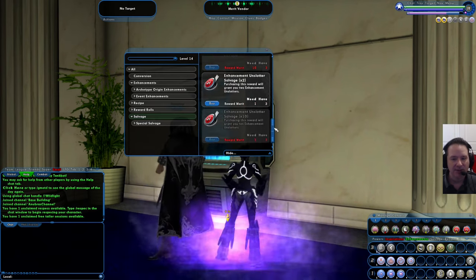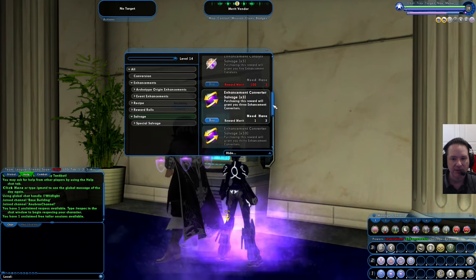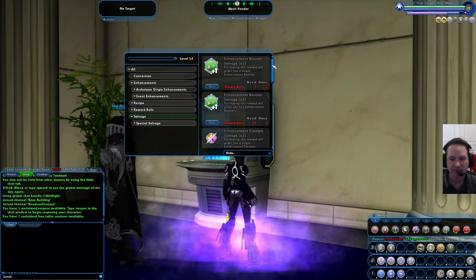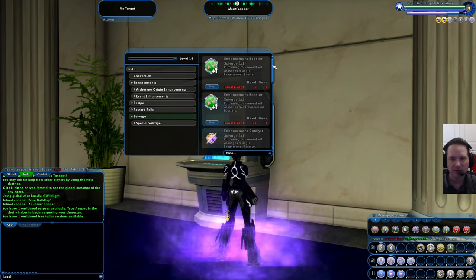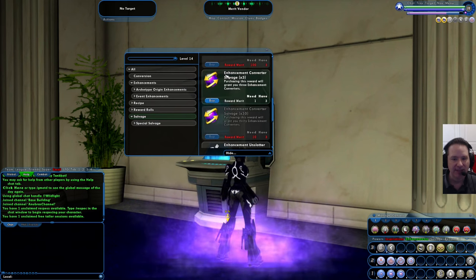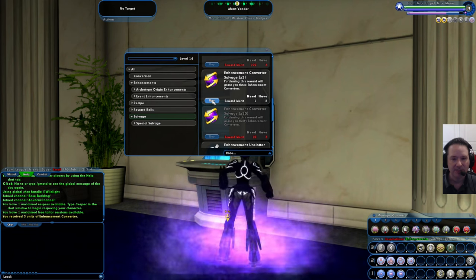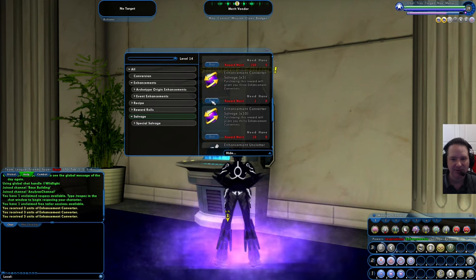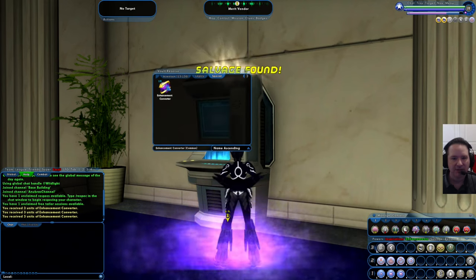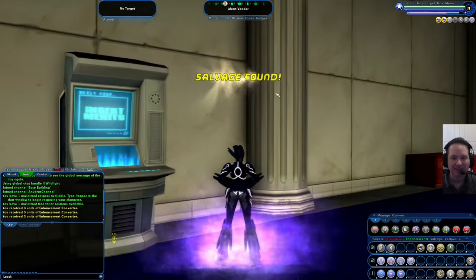The big three are the unsloters, the converters, and the enhancement boosters. Right now we're going to focus on how to turn this into cold hard cash — you need to buy some of this salvage and then sell it on the auction house. This character has only run one story arc and only has three reward merits, so we're going to buy enhancement converters — you get three for one merit. We'll hit buy three times to get nine of them, so with one from before we have ten total.